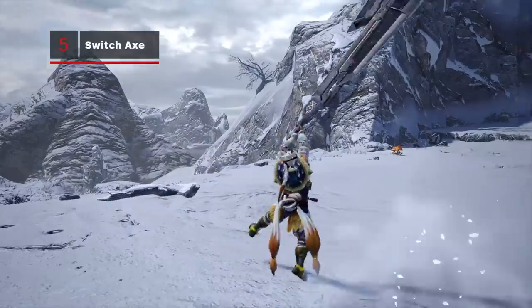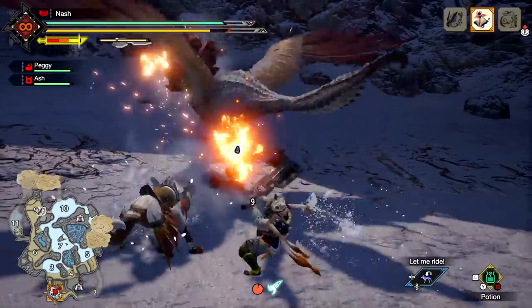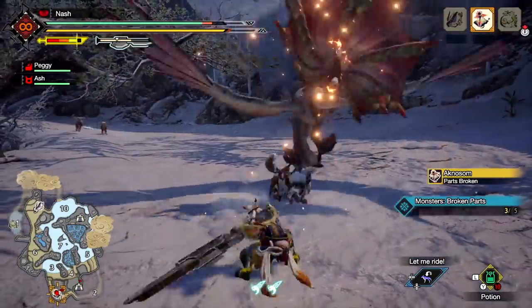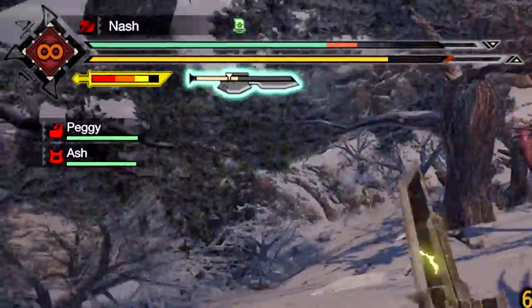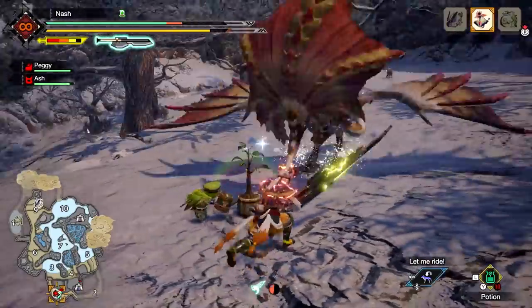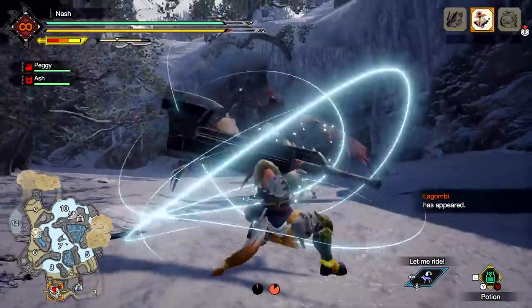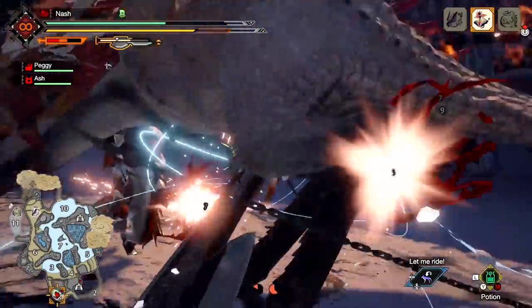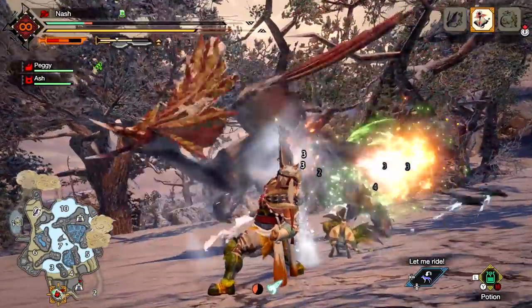This two-in-one weapon transforms from an axe into a sword. As an axe, attacks fill the switch gauge. Once full, morph into the sword and attacks will have added effects from the weapon's phial type. Keep attacking to reach its amp state, indicated by the glowing sword icon, and unleash a destructive elemental blow. Invincible Gambit is a spinning silkbind attack that makes hunters immune to being knocked back, while the switch charge quickly regenerates the switch gauge, enabling you to enter sword mode faster.